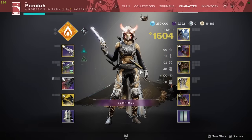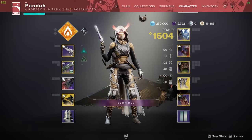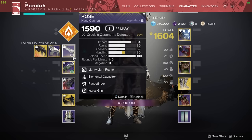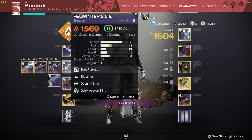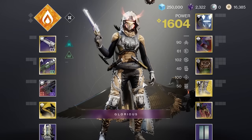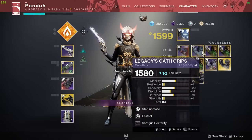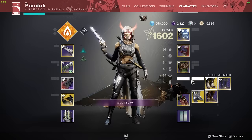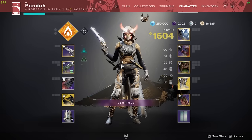Welcome back to another Destiny 2 video. I already recorded the entire gameplay and I'm doing the intro last. Today we're going to be trying out hand cannons and shotguns with the new in-air accuracy changes. I tried two different shotguns and two different perks on my Rose — Icarus Grip and Target Adjuster. I also tried a Felwinter's and Found Verdict. However, stompies — all I'm saying is you are not jumping in the air still.